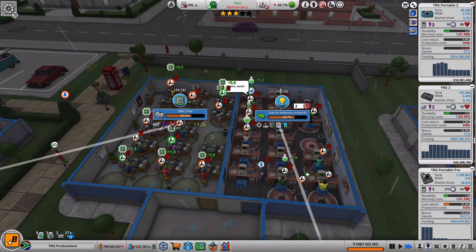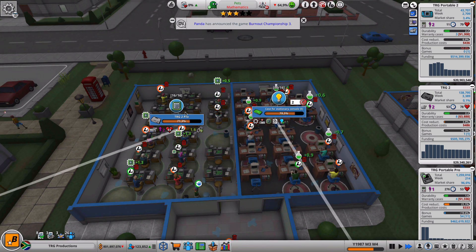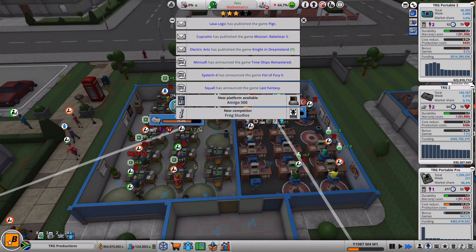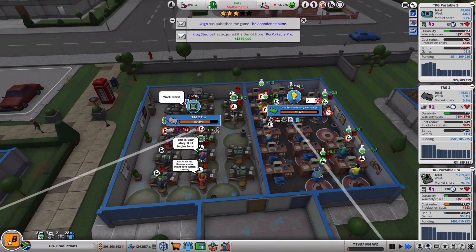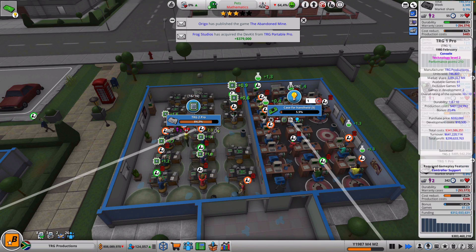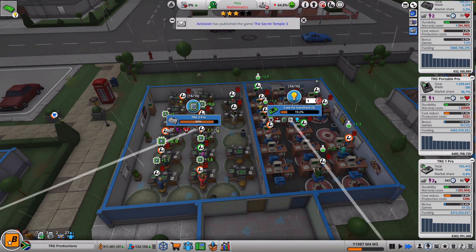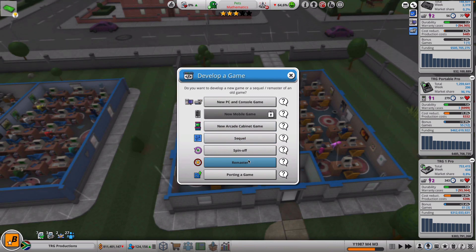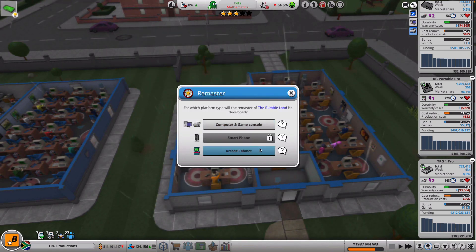You're busy researching, which is really good. Oh my god, this is almost done. This is almost done and then we're going to see how we're going to go. Then we're also going to make a portable pro thingy. There will be a hazard sign here to say it's done soon. Oh, we're done with that! Now are you ready? We are going to make a remastered version of Rumble Land. Let's go!